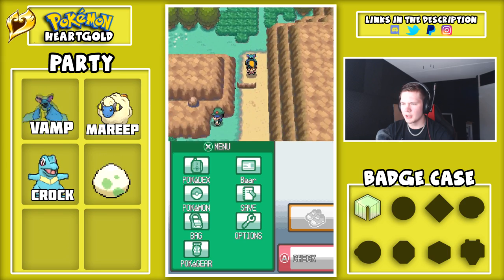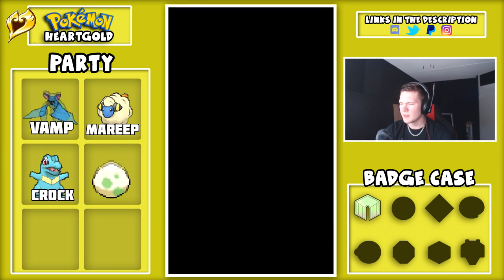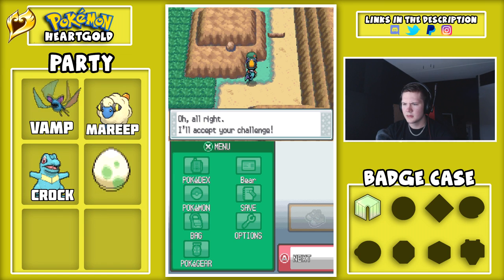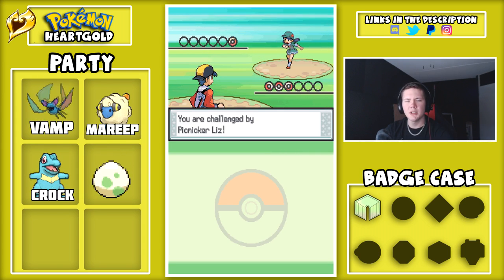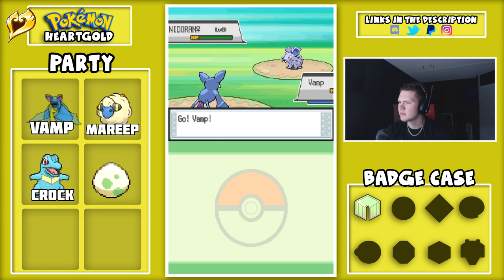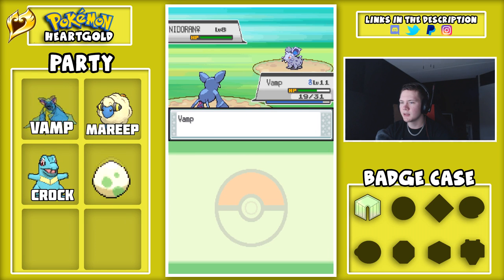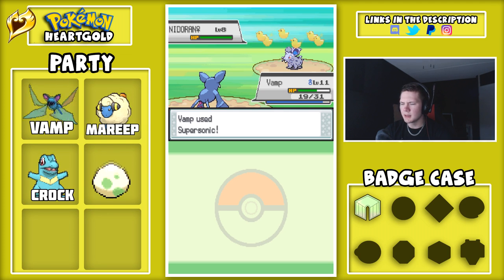Now we want to go here and battle this trainer. Is she even a trainer? Let me save real quick. Yeah, she is a battler. We need Zubat behind us a lot because we need to increase the friendship on him so he can evolve into a Golbat.